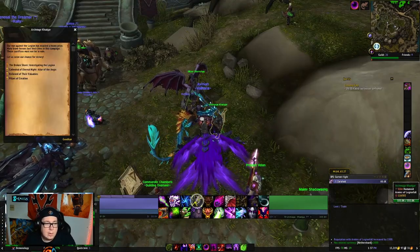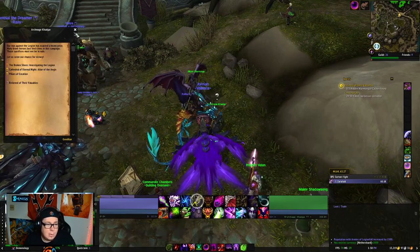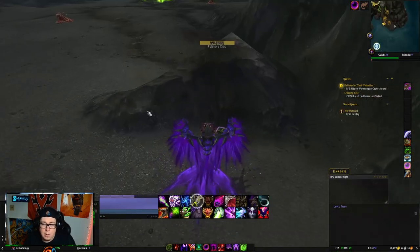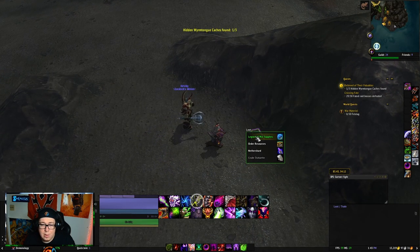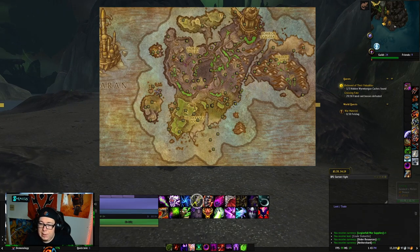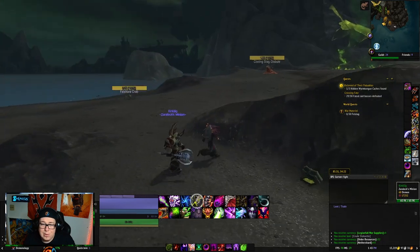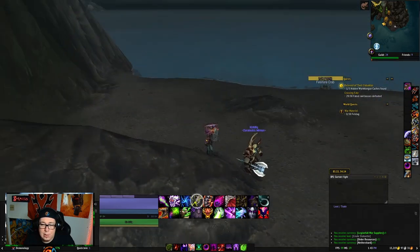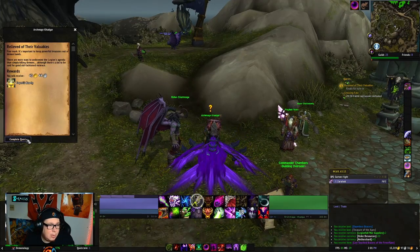Next, go to Khadgar and pick up Relieved of Their Valuables — you need to find three chests within the area. Look for the Hidden Wormtongue Caches; they're all over the place. They respawn roughly every 15 minutes. Use the map to find three of them, then come back to Khadgar and turn in the quest.